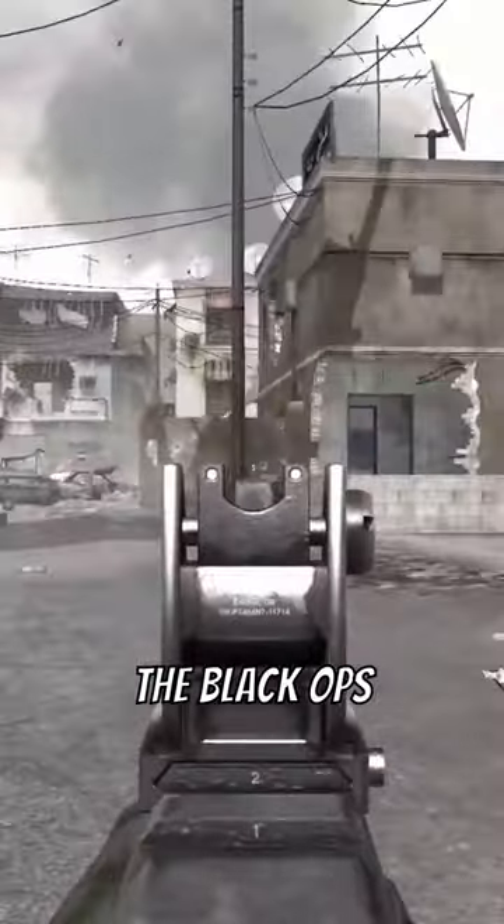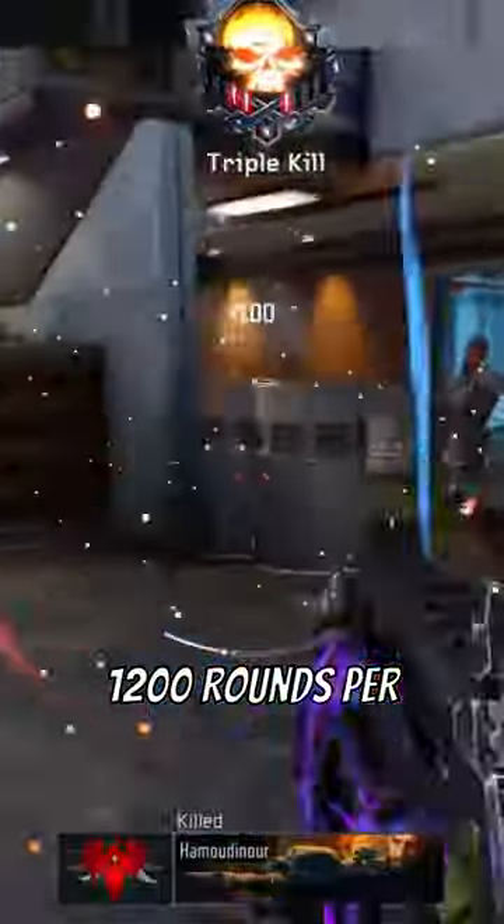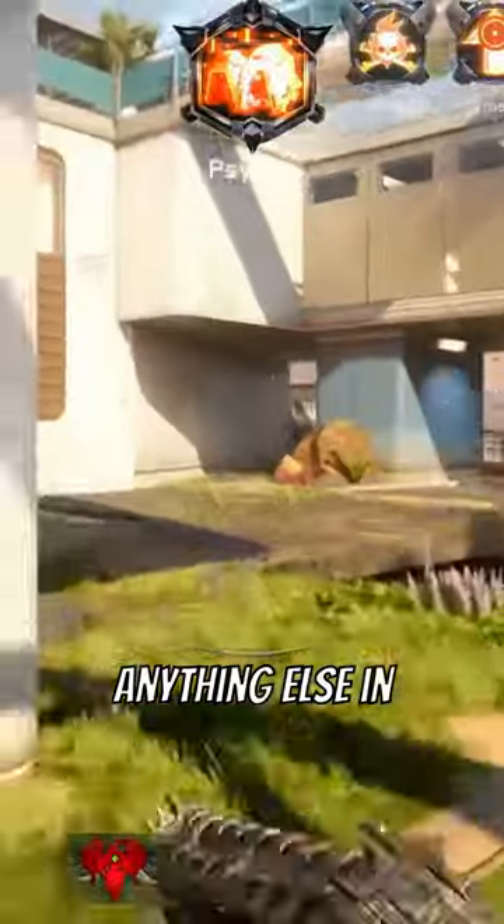At number 3, the Black Ops 3 Vesper. This gun got buffed and nerfed so many times back and forth, but still ended up being one of the fastest in the series at 1,200 rounds per minute, far surpassing anything else in that game.